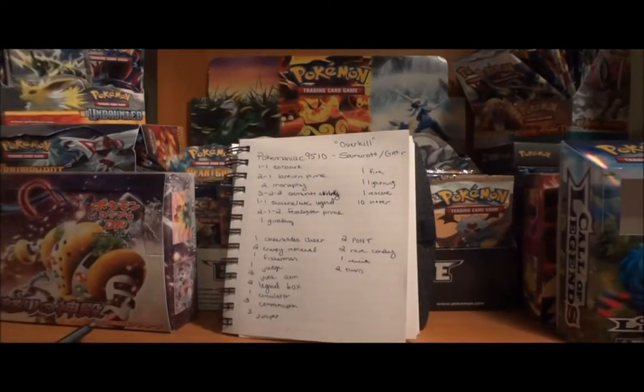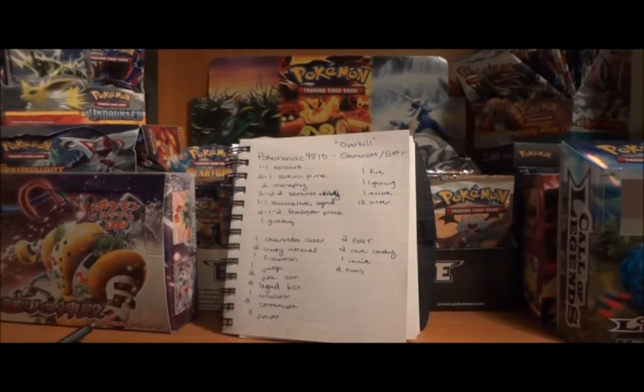You also have a 1-1 line of Suicune Entei Legend, which essentially works like Blastoise — you can snipe anything you want for 100, then return two water energy to your hand. The problem is I don't think this is very necessary. Yes, it's a big sniper, but with the release of Pokémon Catcher you should be able to drag up what you want to hit with Samurott or Lanturn, and throwing in the Pike Samurott gives you a sniper if you need it. Legends are difficult to get out, and dropping the Legend and the Girafarig would allow you to increase the Lanturn Prime line to 2-2, increase the Samurott line, and even maybe increase the Zorark line without losing any consistency.